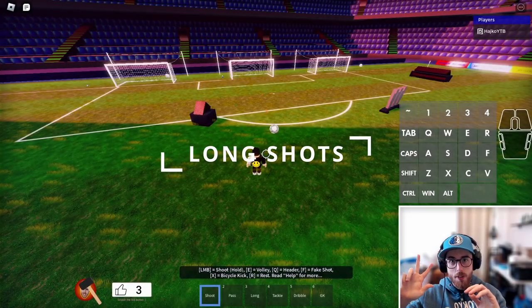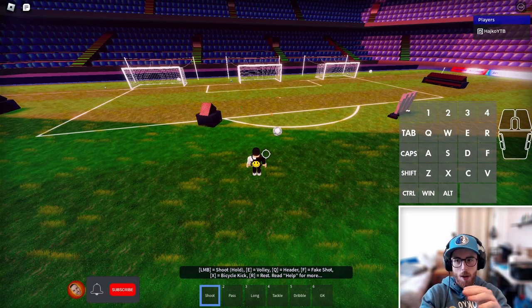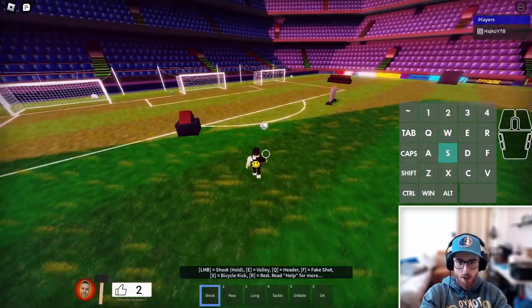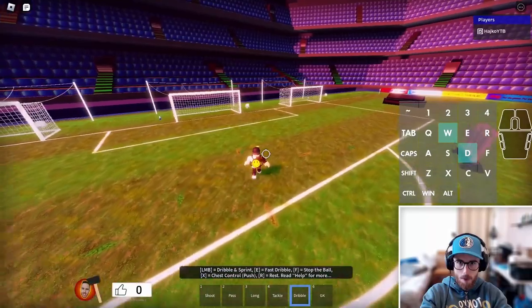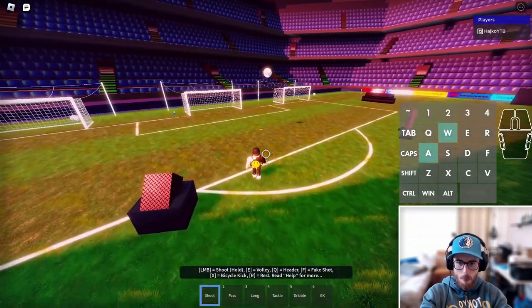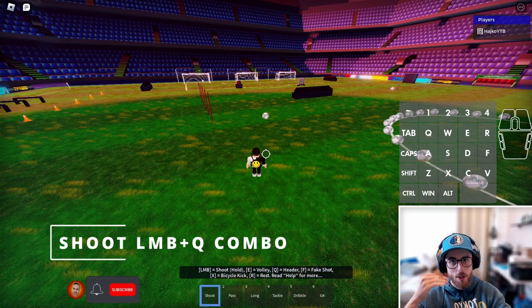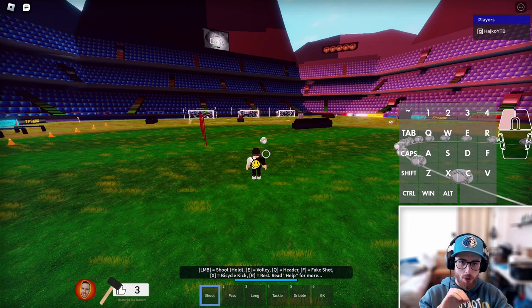For long shots, all three basic shot types are really good. There are also special shots. In my opinion the best shot from behind the box is the EQ combo — it's like a stronger body shot. You run to the ball, angle yourself a bit, and click EQ in a row. For even longer distances, use the left mouse button and Q combo: approach the ball, do shoot then Q, but angle a bit more next to the goal because the ball will curve much more from longer distance.